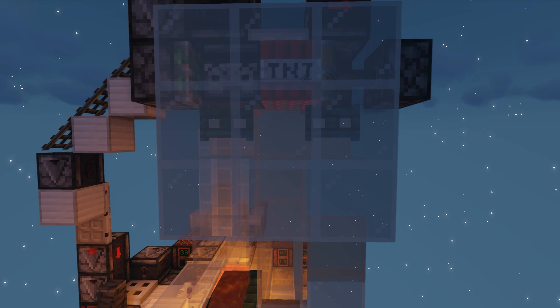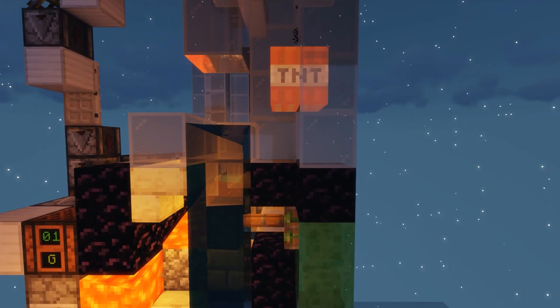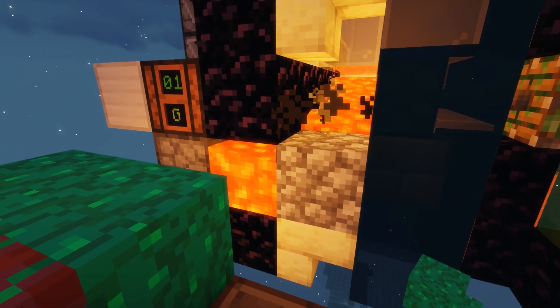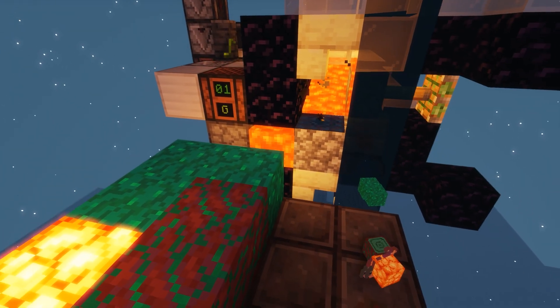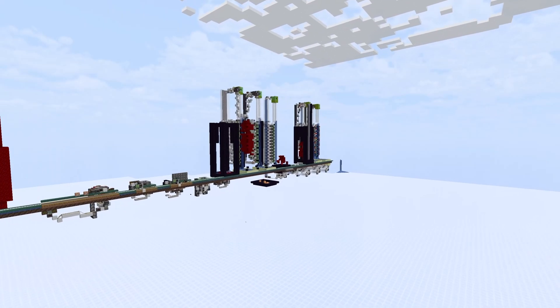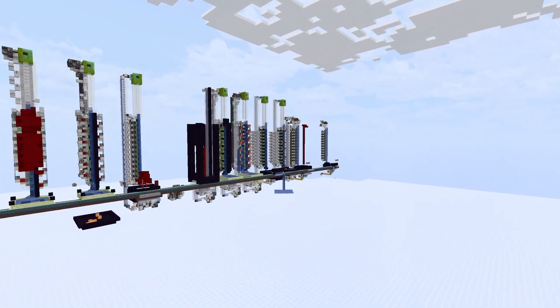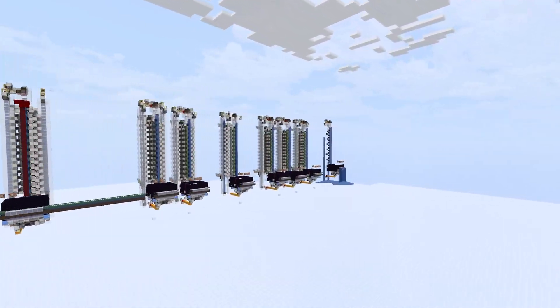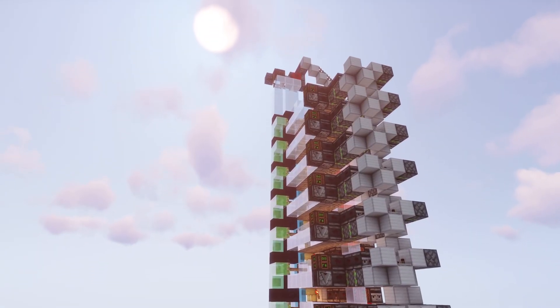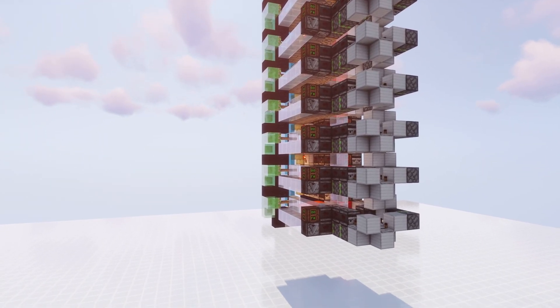This system is currently under heavy research and development, with lots more work to be done, but it works by trapping TNT inside of cobblestone so that when the TNT explodes, it destroys blocks around them but not the items. As you can see, these TNT arrays have taken on a lot of shapes over the past year, and I'm happy to say that the current one is the most optimal in almost every way, and can harvest a tree 10 times faster than even the best of its counterparts.